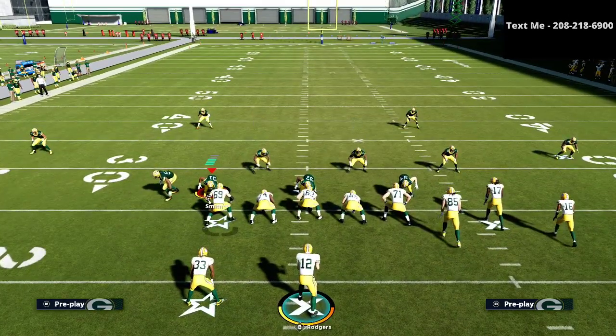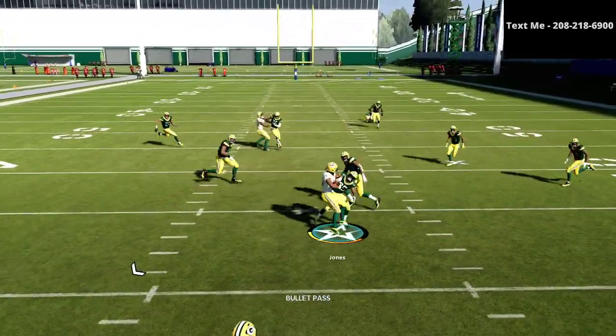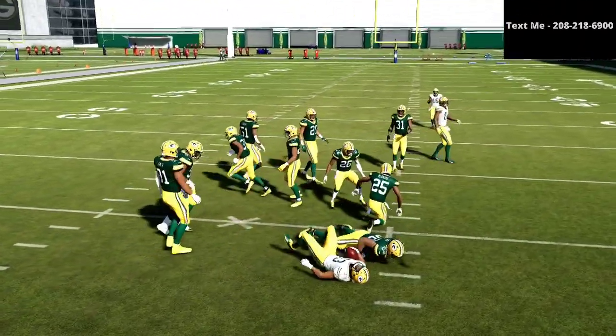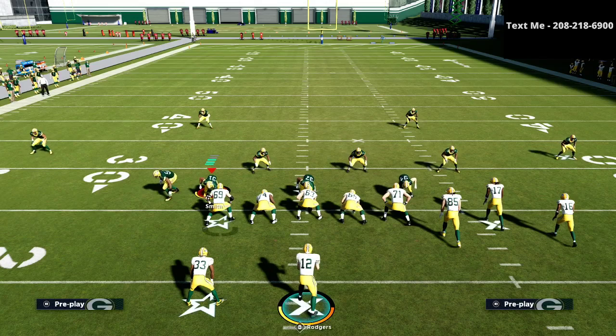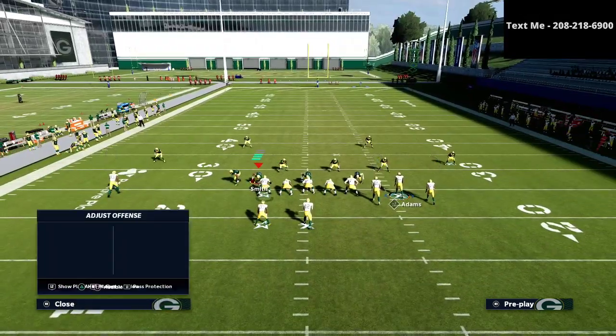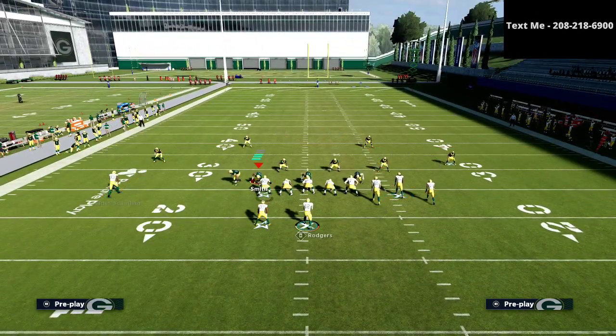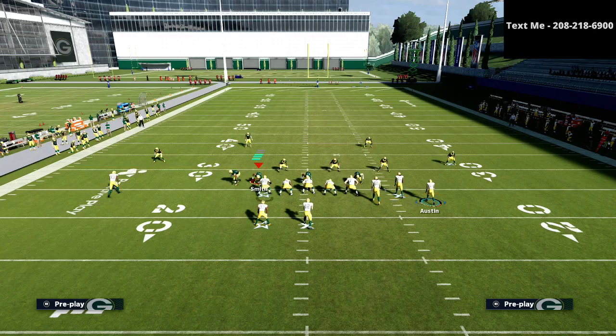The beauty of Flood is you can do a lot of things with it — you can run it stock, just call the play without doing anything, and you'll see people are open. What I'm going to recommend is a simple adjustment: we're going to put the circle receiver on a hitch route, and then take our triangle receiver, which is our running back, and put him on an option route. This is the setup we're going to be utilizing.